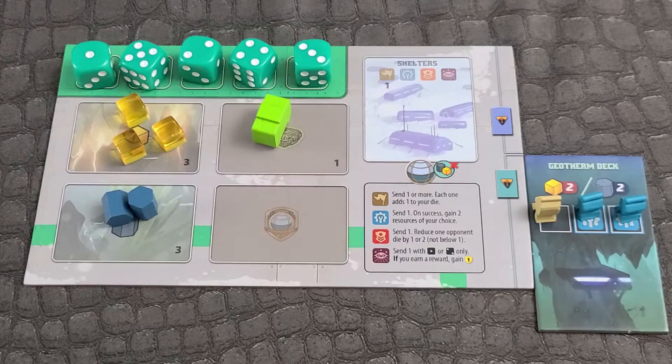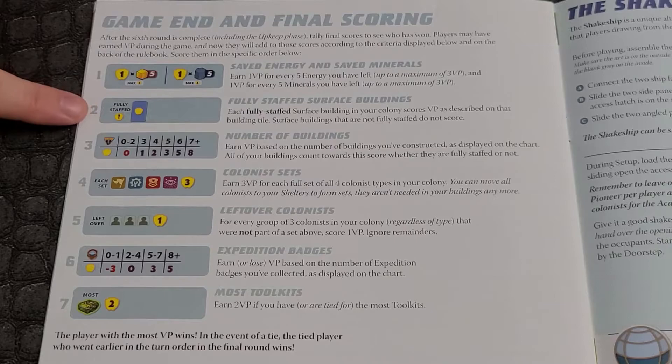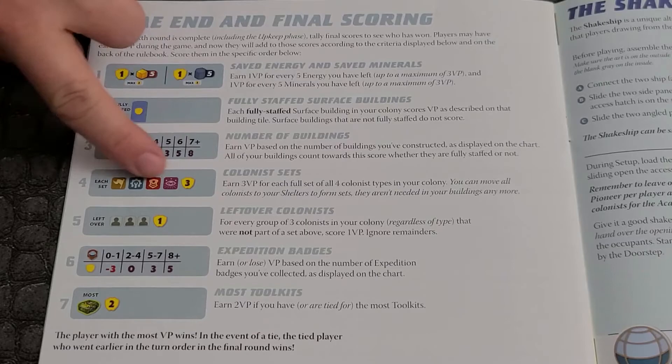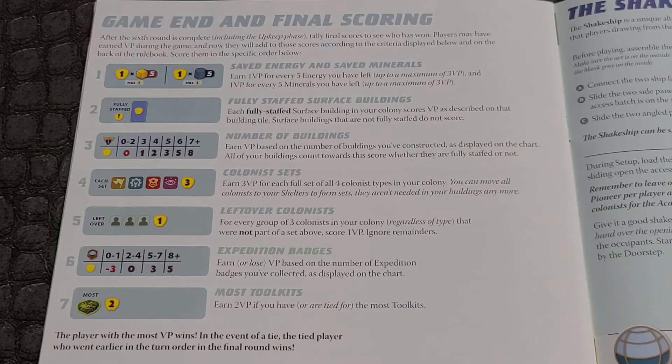End game scoring: 1 VP for every 5 energy and minerals (not combined). VP for fully staffed surface buildings. VP based on total number of buildings. 3 VP for each complete set of four colonist types. 1 VP for every 3 colonists not part of a set. VP based on number of expedition badges. 2 VP for most toolkits, even if tied. Most VP wins! If tied, whoever went earlier in turn order during the final round wins.